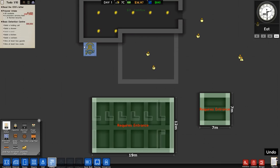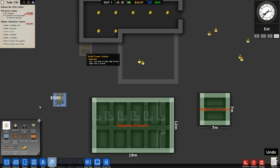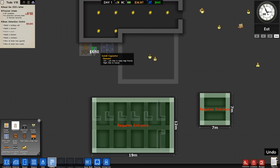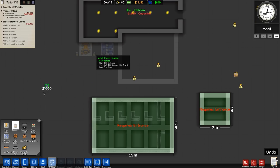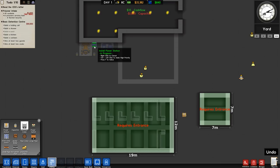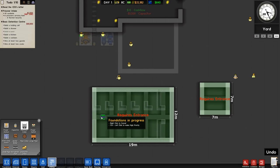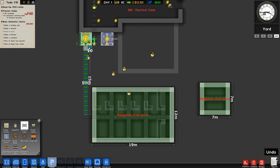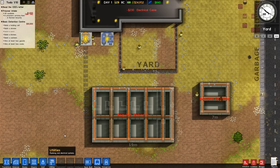A power station probably here, and then a water pump just here - that's probably perfect. And then two capacitors just for the moment. So we'll get electrical cable in there and then straight down the middle here.